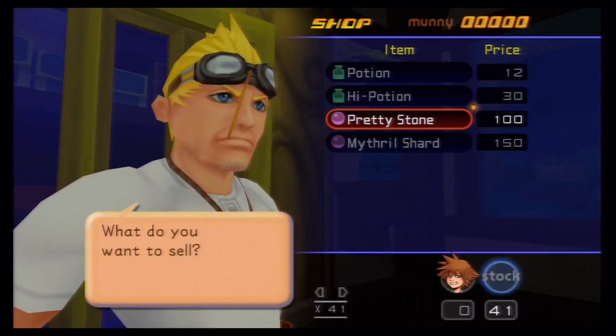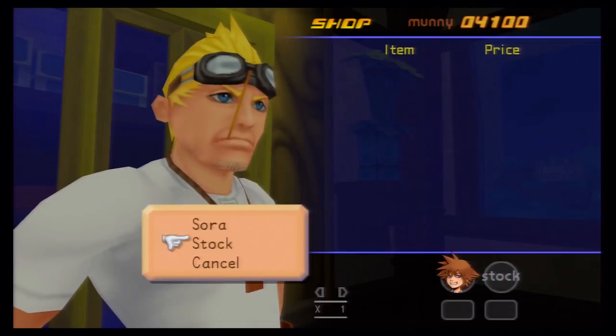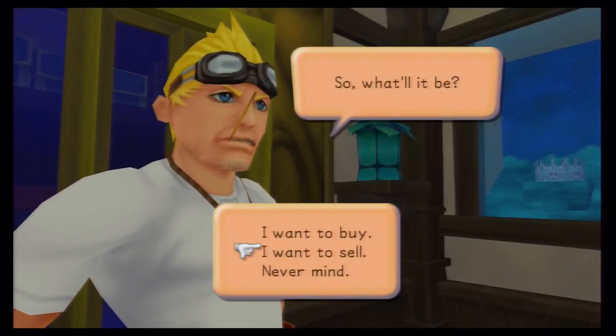All you have to do is hit left on the directional pad or analog stick and you'll get two pretty stones at a time. We're going to sell 41 of them for $4,100. That's a lot.